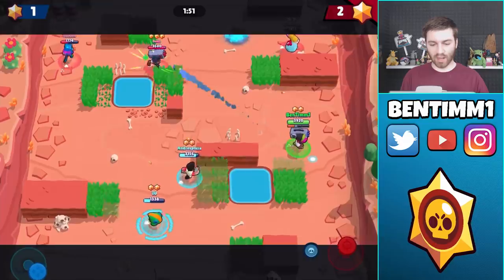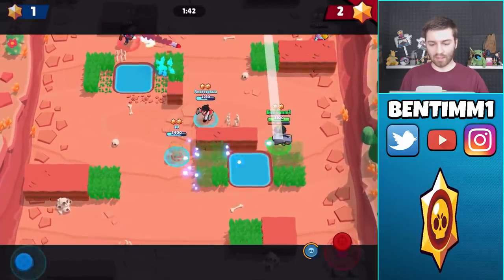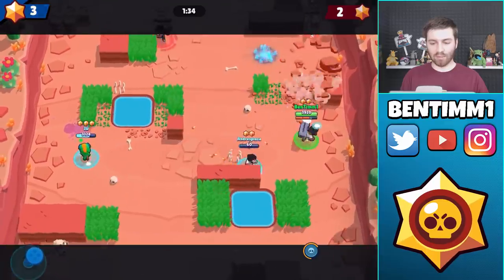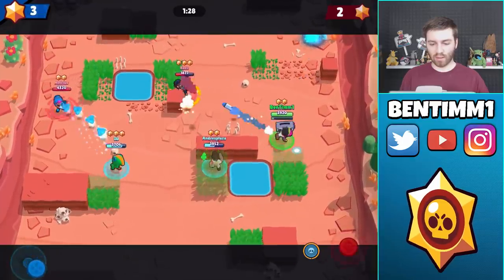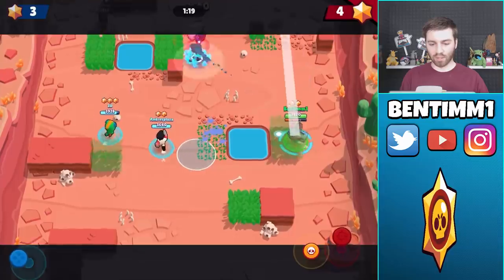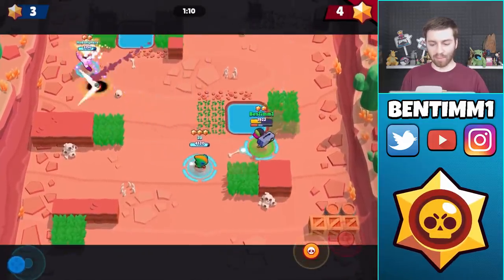The enemy Brock opening up the middle actually kind of helps us out because it gives them less spots to hide. We keep hitting the Piper — she keeps getting hit by us. Trying to nail down their Brock too, I'm just missing a little bit. We're still down by one but we have the map opened up now, so we don't have to worry about the Shelly. Whoever gets the next energy drink — I've got Brock and Piper super low right now.